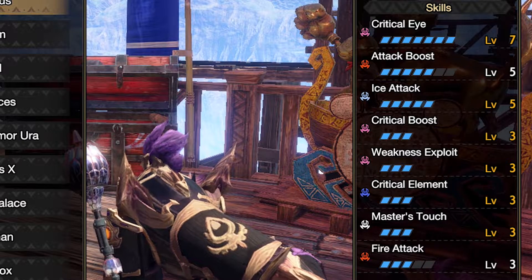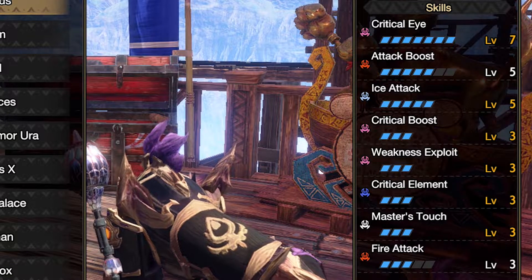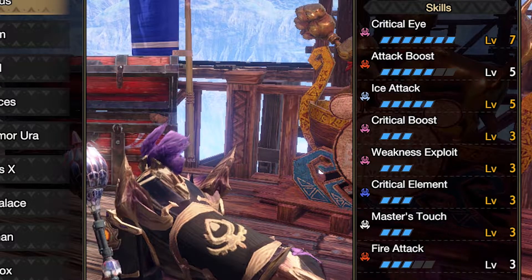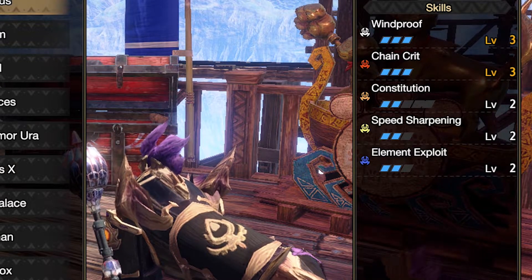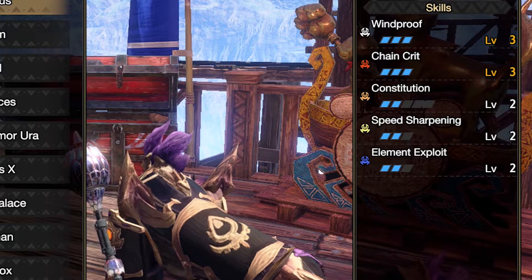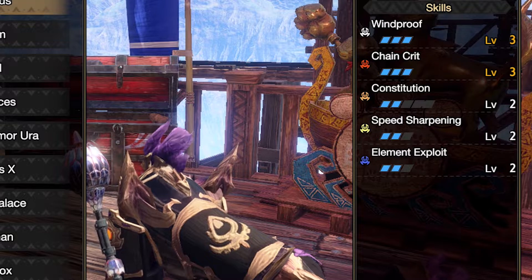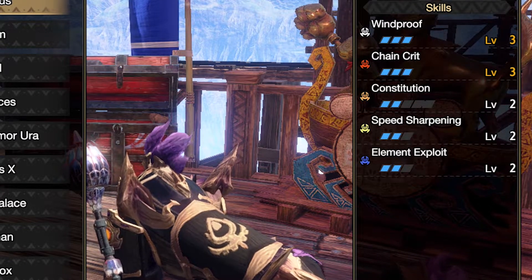For equipment skills I have Crit Eye 7, Attack Boost 5, Ice Attack 5, Crit Boost, Weakness Exploit, Crit Element, and Master's Touch for utility — it maintains your sharpness when you land a crit. Fire Attack and Windproof are part of the Silver Rathalos set. Chain Crit is one of the newer skills added in Sunbreak and is great for dual blades: every time you attack consistently you get plus 5 attack and plus 5 element.